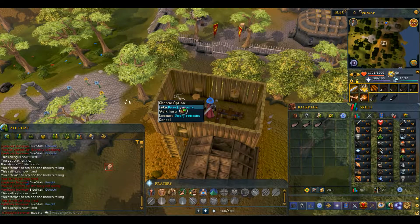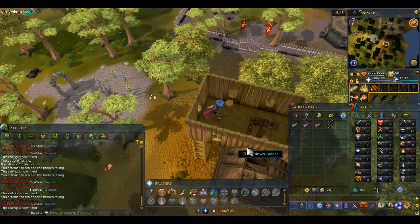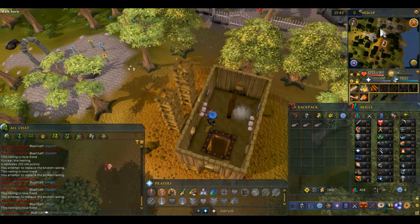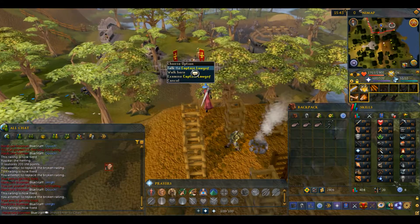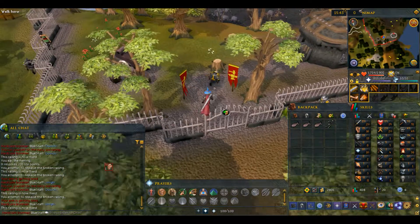You should see in the corner the dwarf remains — take those. Click through the chat box. Head back down the ladder and down the second ladder. Then you want to go and report what you found to the captain, so head back through the gate and talk to the captain.